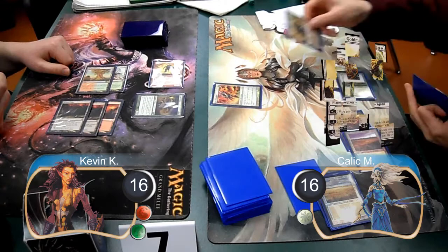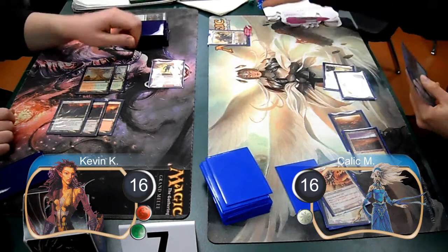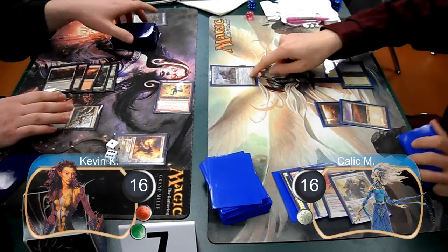Kallik then cast an Ajani Goldmane and used his minus one ability to pump his Core Firewalker to a 3/3. He then attacked with it, which I decided to trade for with my Acidic Slime. I then sent my Rune Blaster at the Ajani, dropping it down to one loyalty. Then post-combat, I cast a Chandra Nalaar and used its plus one ability to target Kallik, which I redirected to the Ajani to kill it.